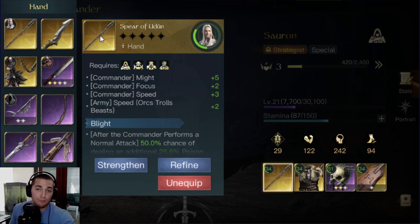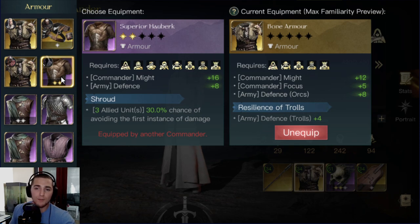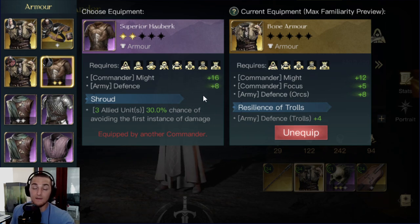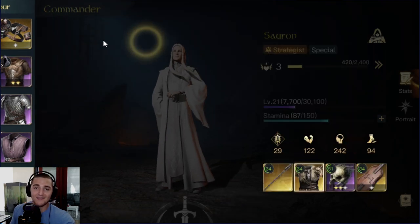I should probably take all these gold pieces of gear off that aren't refined or strengthened because my purple gear is going to be stronger. Check it out — this chest has six might and two focus. But if I jump over to my 100% leveled-up chest piece with two stars and two refinements, I can get a maximum of 16 might. Big difference. You can also clearly see that the gold does have an additional stat — a main stat line — so there is that tradeoff.